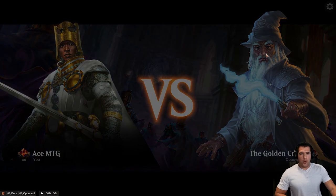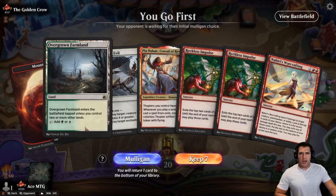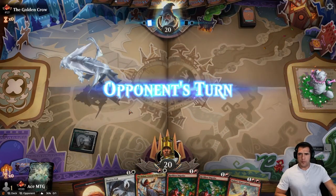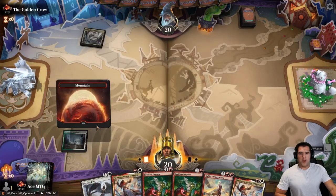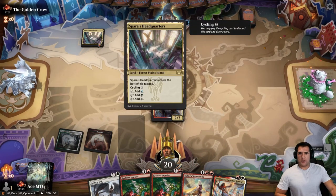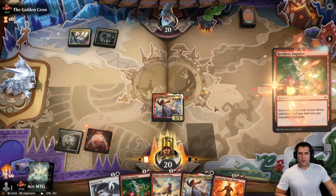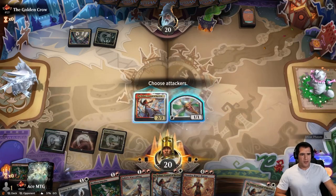The Golden Crow — he's been my opponent quite a few times. I go first. So tap land into Pia — if it could stick, we got a little something working. Another Pia from them — we like that. So here's the question: are we five color ramp? Yes, we are five color ramp. Right off the bat, Reckless Impulse. Good — we get a land, another Pia. Getting dangerous.